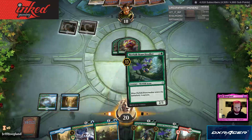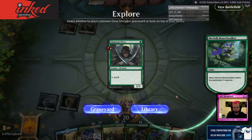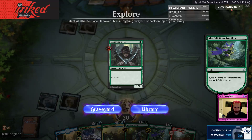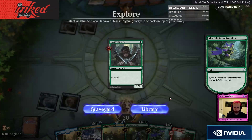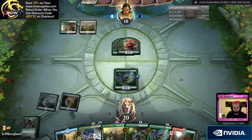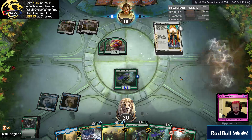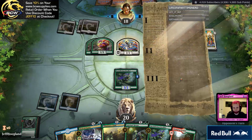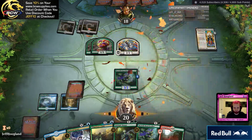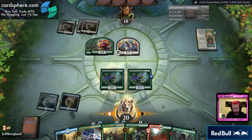Kinda hoping this Merfolk Branchwalker hits the spell so it can be a 3-2. I think I'm actually in the market for a Land War Elf here. It lets me go Merfolk Branchwalker plus Land War Elf next turn and kinda get ramped up. Get this Hydroid Krasis down as a big one first. I'm gonna go ahead and lead on this in case I hit a green source so it doesn't have to deal damage to me.